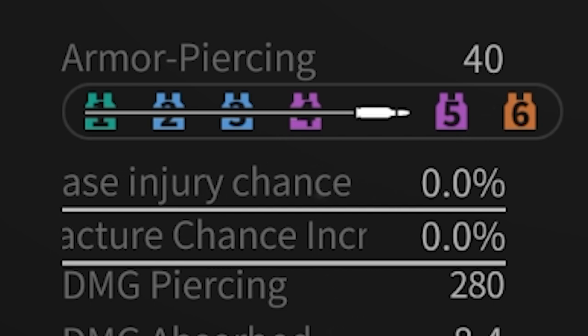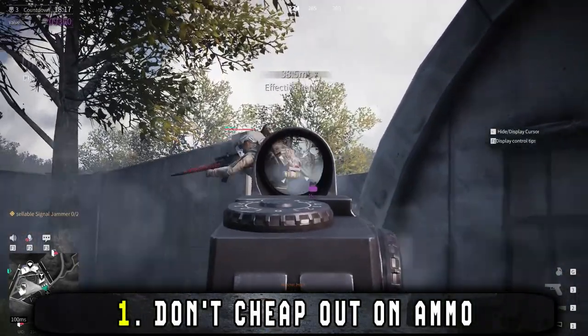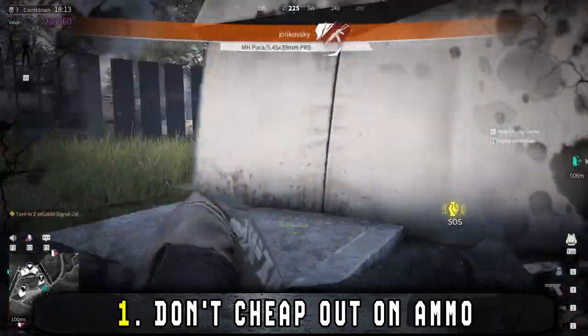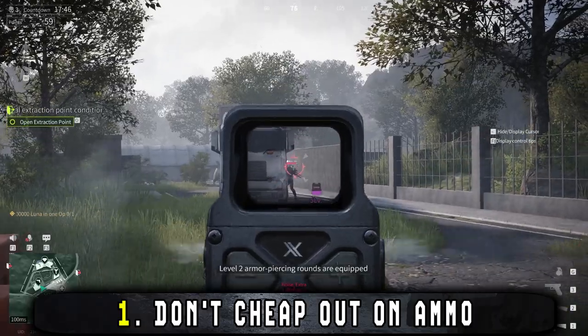Higher penetration ammo costs more but is worth it. With low penetration ammo you risk blowing hundreds of bullets into an enemy with class 5 armor while barely doing any damage. Higher grade ammo will rip through it instead.